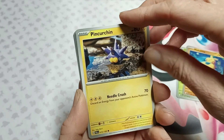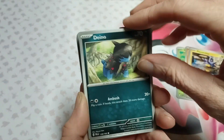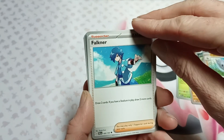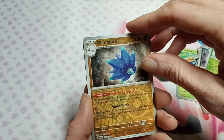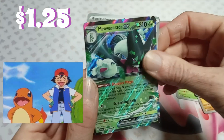Makuhita, Pelipper, dinosaur, Pupitar, Falkner, Survivor, Tropius, Glimora, and Baxcalibur EX! Not too bad - two EXes, not too shabby off the bat.